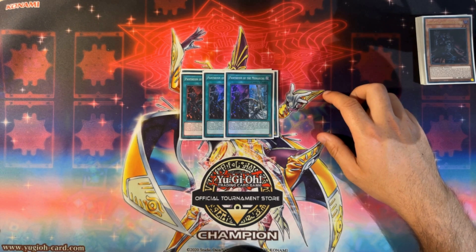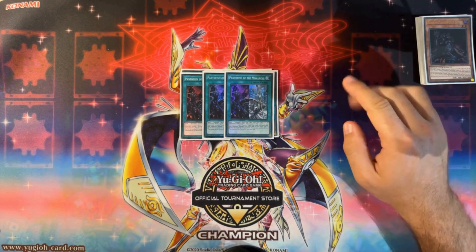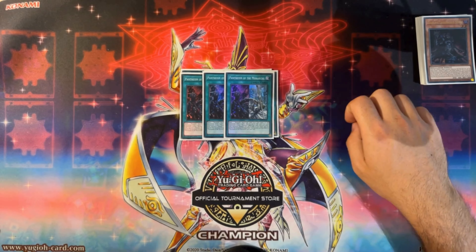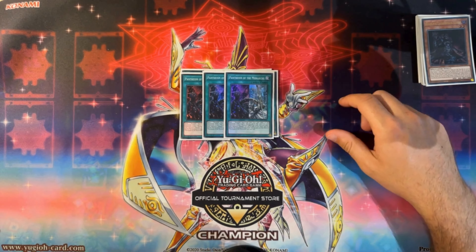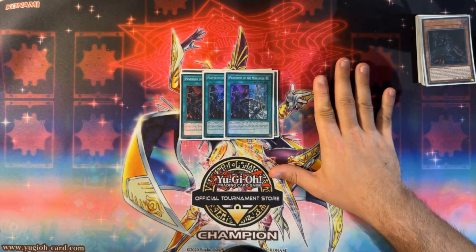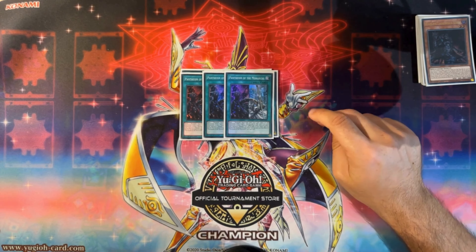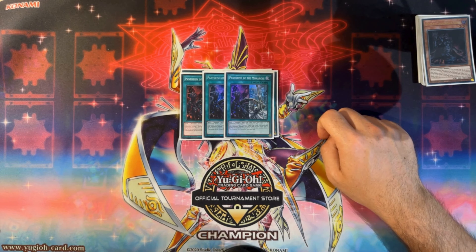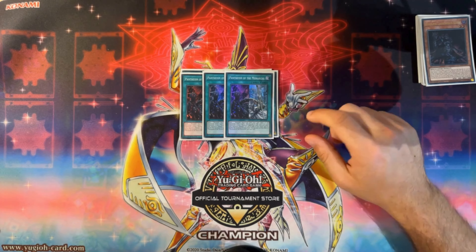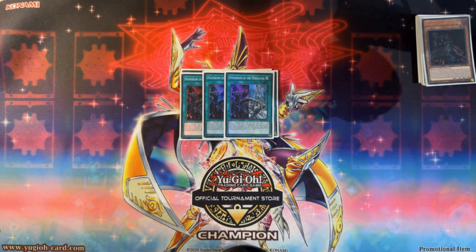Pantheism of the Monarchs was at one for ages because it was just that good — we have it at three now. You send a monarch spell trap card from your hand to the graveyard as cost, then draw two cards. It's not once per turn, so you can cycle through multiple — even four if you wanted, using three Pantheisms and then Edea returning one from banish to hand. That's amazing. It also has a banish effect: banish this card from your graveyard, reveal three monarch spell trap cards from your deck, and your opponent chooses one for you to add. The trick is you reveal three copies of the same card — three Storm Forth, three Domain, three Tenacity — so it doesn't matter which one they pick.